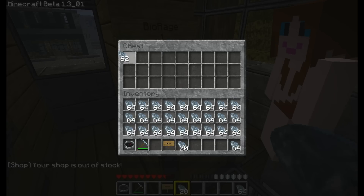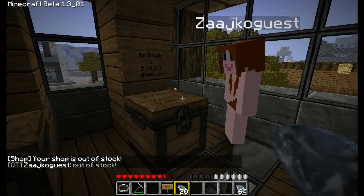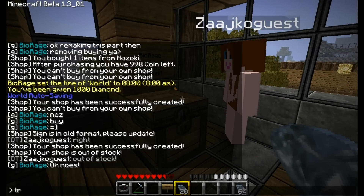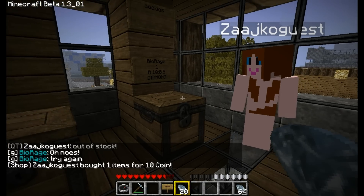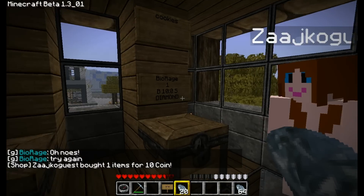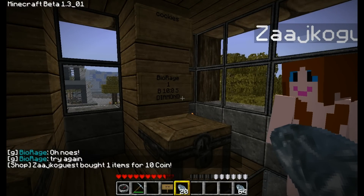Let's put some diamonds in there — one of these diamonds, okay. As you can see, it says the guest has bought one item for ten coins. This is now how the trade function works.